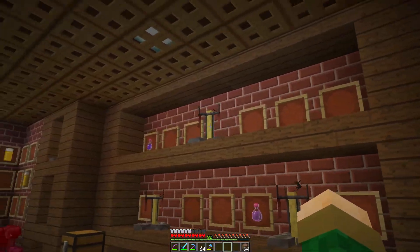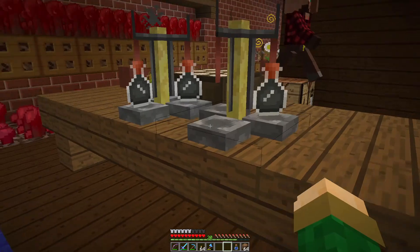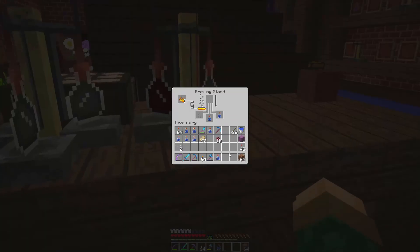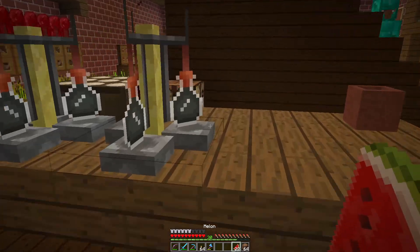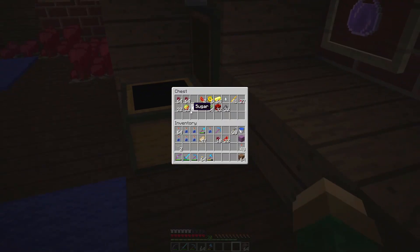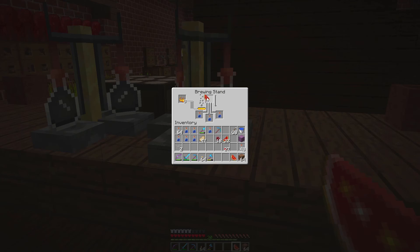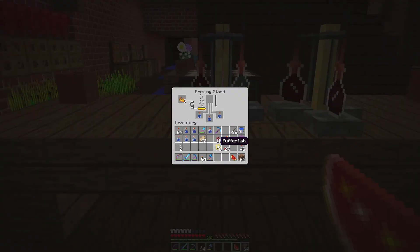I will continue working on this little area. When they're awkward potions they're like black — actually they're blue. Just in the little icon they look black. Let's see what we can add to them — let's try a melon. Nope, you can't add a melon to it. Glistening watermelon, sugar, puffer fish — I think that's like slowness or something like that.